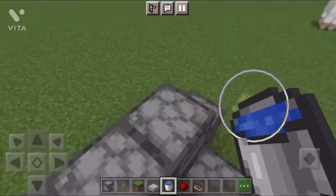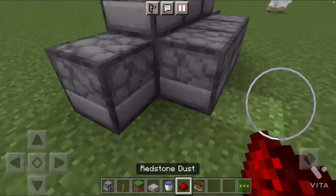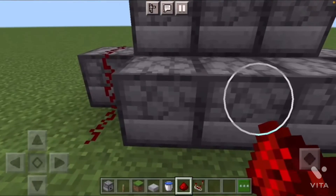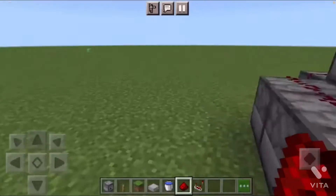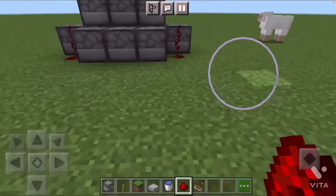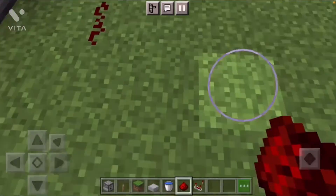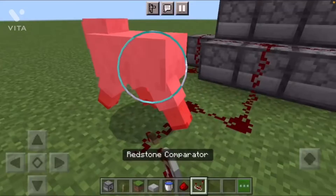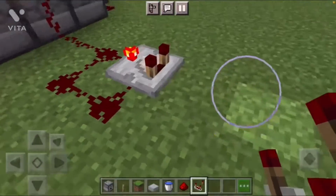And then you're going to want to come back here, crouch this, and you're going to want to do all this and go up to there. And then, now you're going to come back here, place this, this, out, and back. So then, you're going to place this forward and place that until the red torch is up.